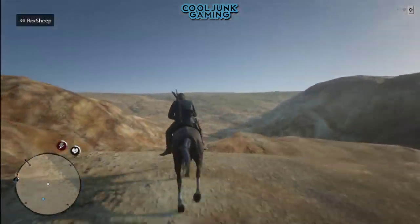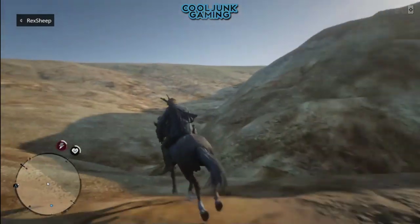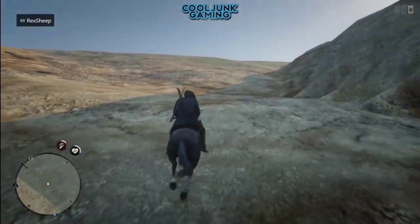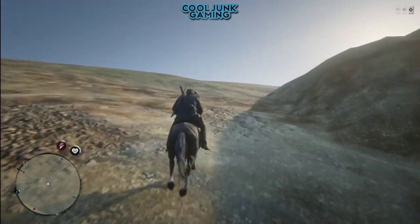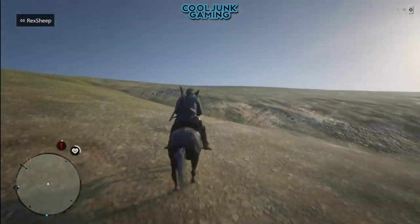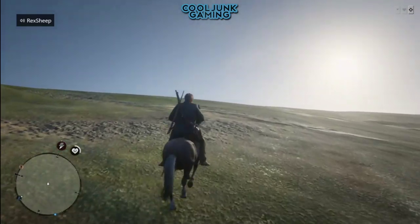What we're looking at right now is not really part of Guarma — this is part of the main map. The Guarma map is actually underneath us, which is why we fall down to Guarma. In about one minute I'll be falling to Guarma.